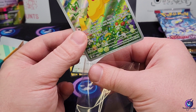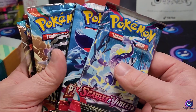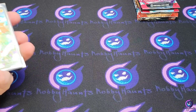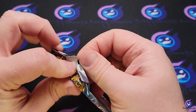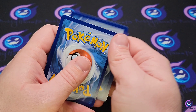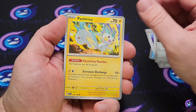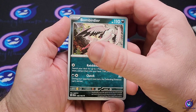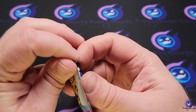Alright, so we'll get into these packs. We're going Scarlet Violet base, Paldea Evolved, Obsidian, then Paradox Rift. Everything's sleeved up, time to start ripping. Let's get into that Scarlet and Violet base — wouldn't be much of a treasure chest if we didn't pull anything, right? We got a Magikarp, Magnemite, Energy Switch, Pachirisu, Picnic Basket, Bombardier, Shroomish, a Reverse Ralts, and a Cyclizar Holographic.